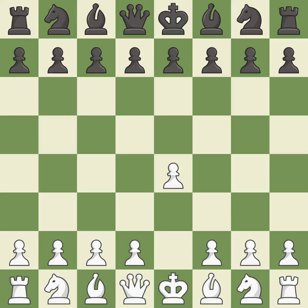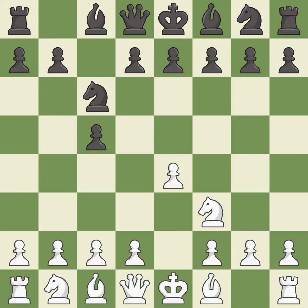Opening with the king's pawn controls the center and opens up the light-squared bishop and queen, often leading to sharp games. The Sicilian Defense controls the d4 square with the c-pawn. Nf3 develops the knight toward the center to prepare for a d4 pawn push, where the knight will recapture if black captures on d4. Nc6 helps control both the d4 square and the e5 square. Nc3 develops the knight toward the center, supports the e4 pawn, and controls the d5 square.